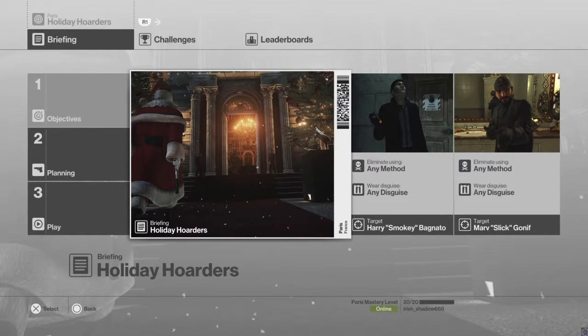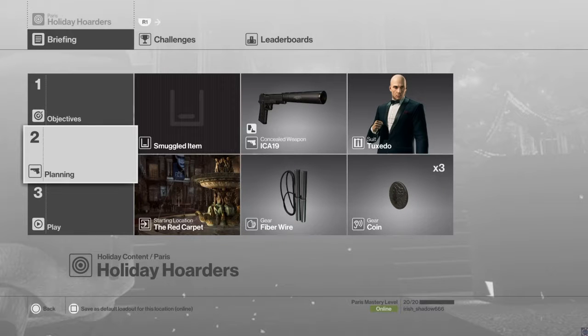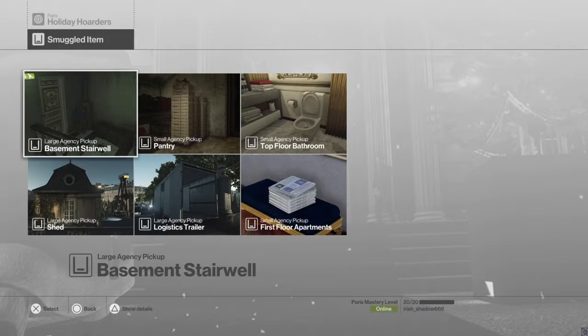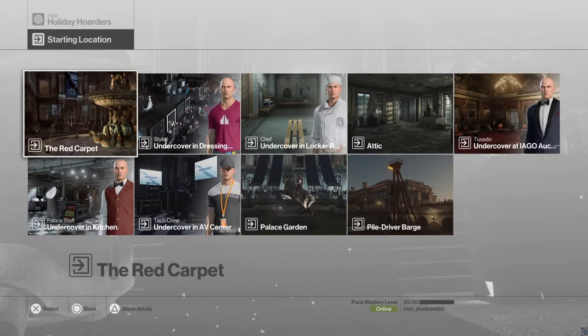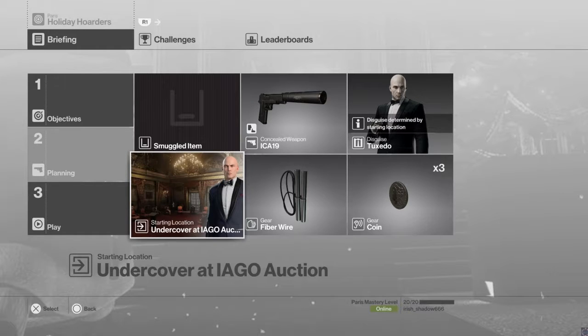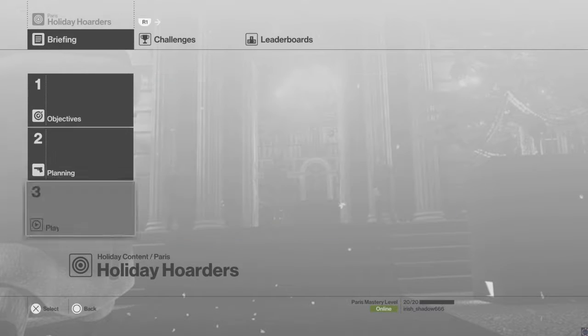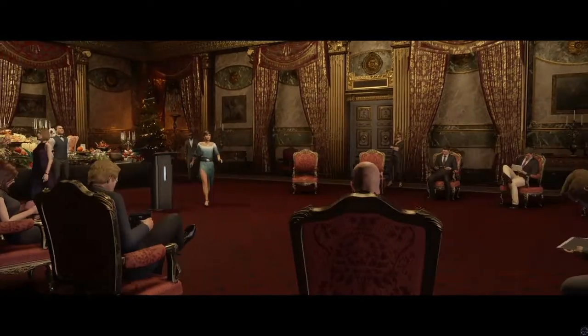Let's see how quickly we can do that. We're gonna do some planning — we're not gonna need any specialty stuff. We are going to start in the auction because it allows us to start at the very top of the mansion and work our way down. I'm gonna try to do it silenced without being noticed.